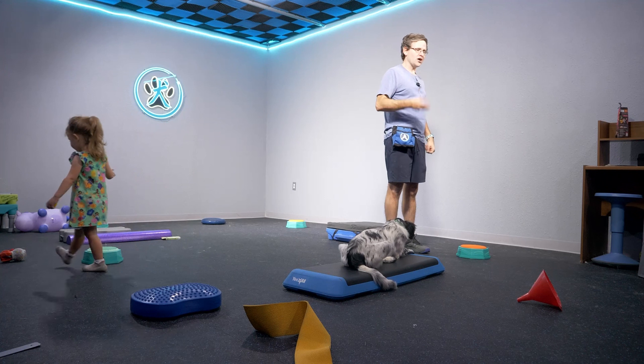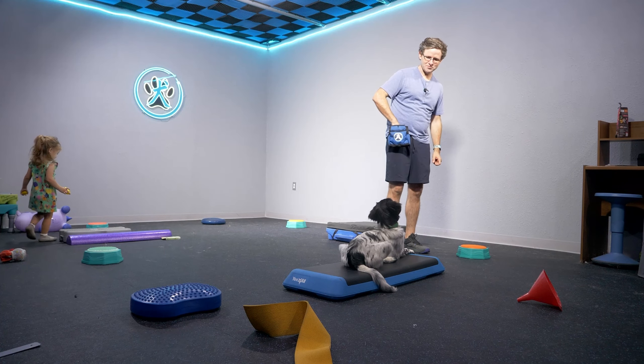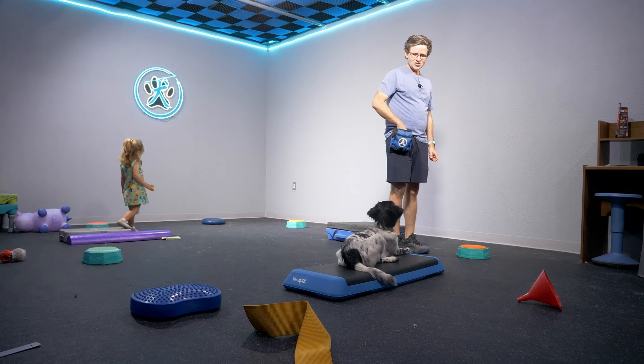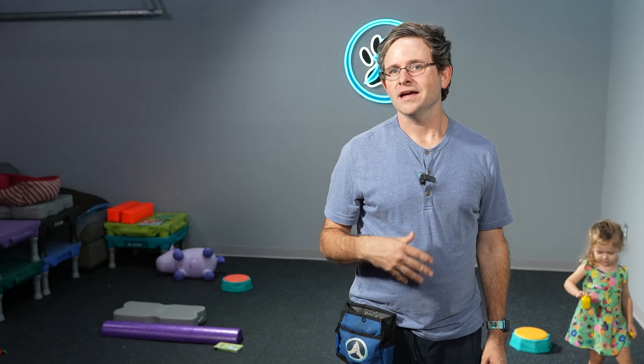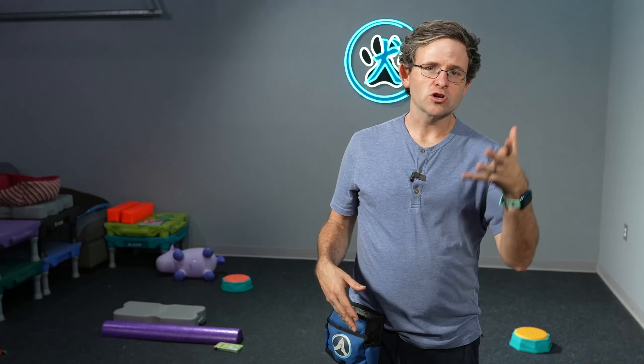If you're doing this on a walk, of course you're not going to have all these obstacles around you. But you can get your dog to stop on a wooden log, a little platform, a rock, or different things in your environment to make it more fun. Because that's the key when you're walking your dog — if it's boring, if you're just on your phone as you're walking, look at this good boy: he's voluntarily laying down because he knew I liked that exercise, so I'm going to give him reinforcement for that.